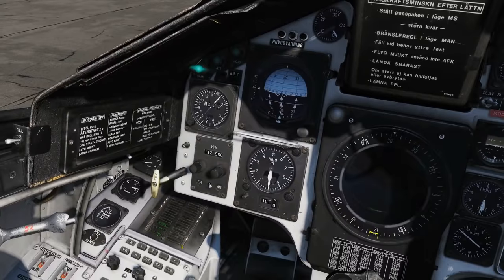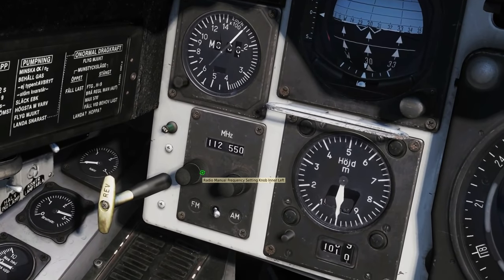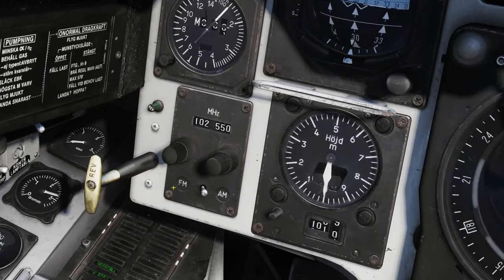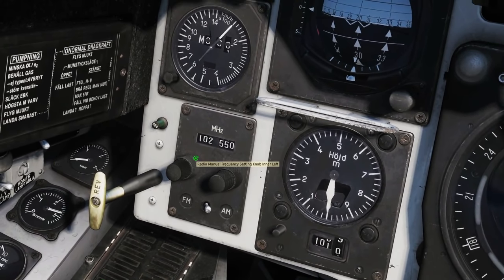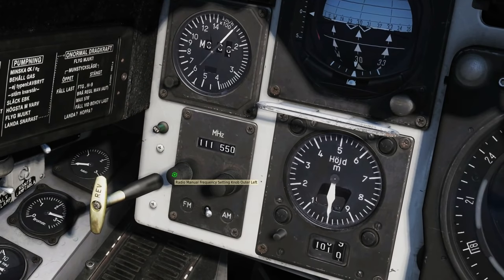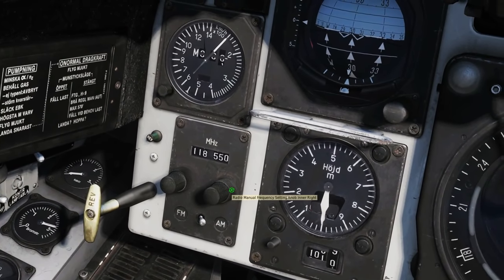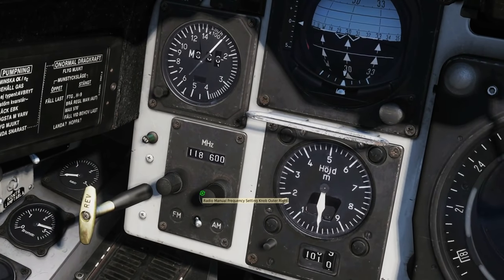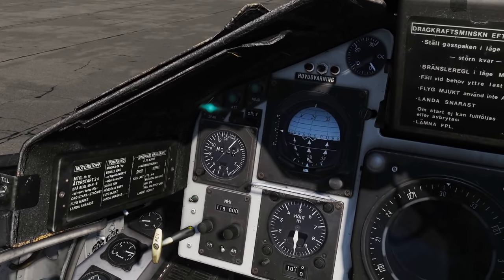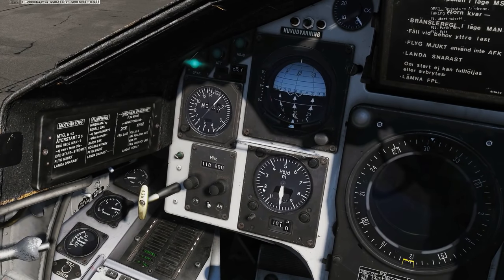Now let's go through the manual selector. Put it to the minus position. The frequency we need is 118.6. To use the knobs, hover over the base or top of the knob and use the mouse scroll wheel. Scroll to find 8 on the appropriate digit — it is a bit awkward but you just get used to it. Set it to 118.6, making sure we're on Alpha Mike — VHF AM — since we're in the VHF band. Press Right Alt and Backslash and request takeoff — and there we go, we get a response.